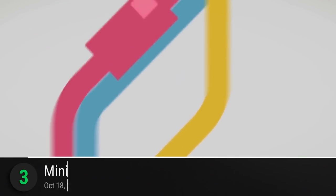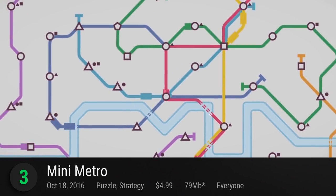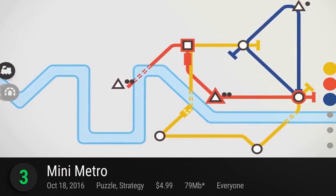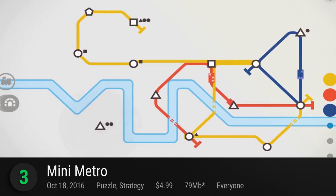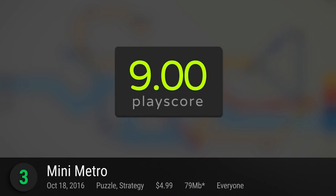Closing in at number 3 is Mini Metro. Create your own bustling, minimalistic subway layout in this strategy game from Dinosaur Polo Club. By connecting lines to their corresponding polygonal stations, make the most efficient pathways using your limited resources. It has a PlayScore of 9.0.